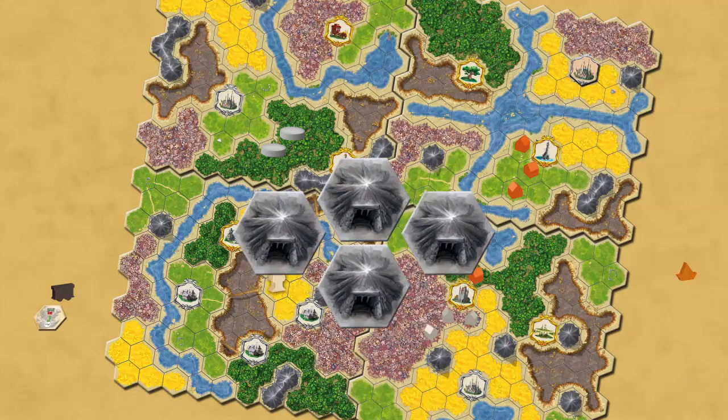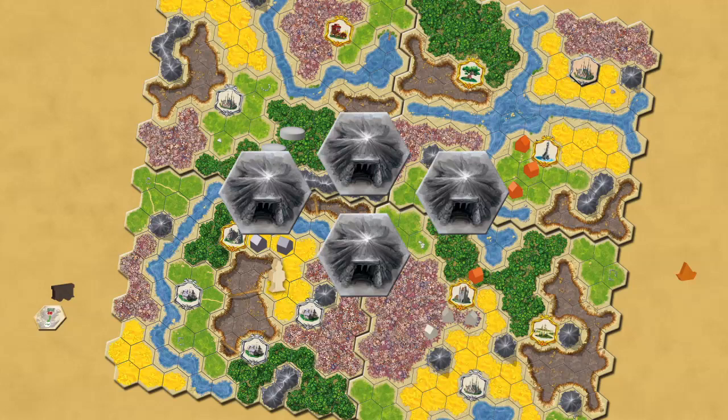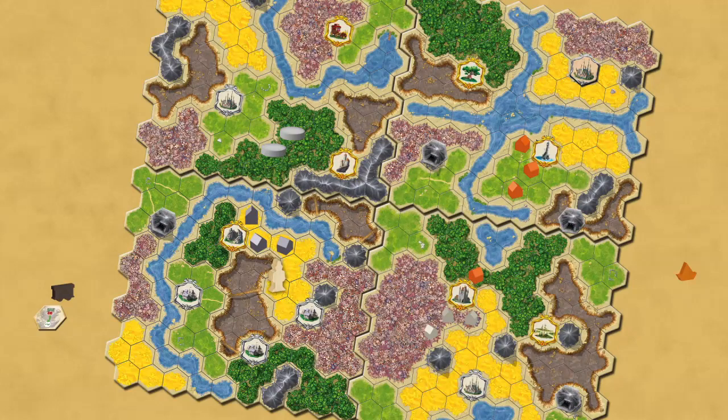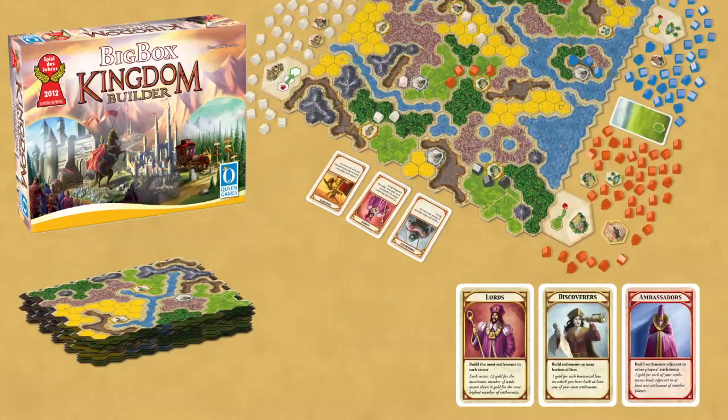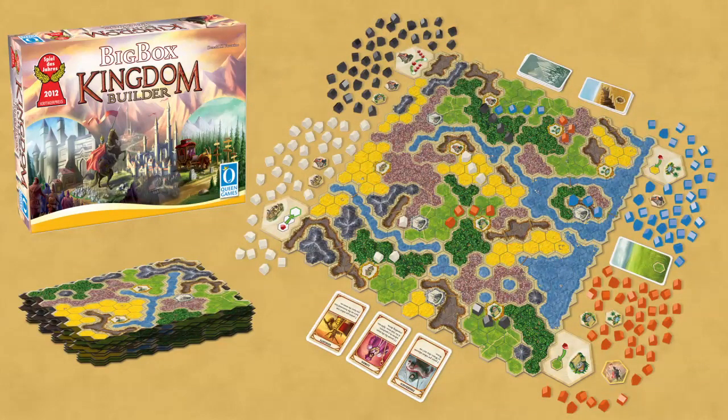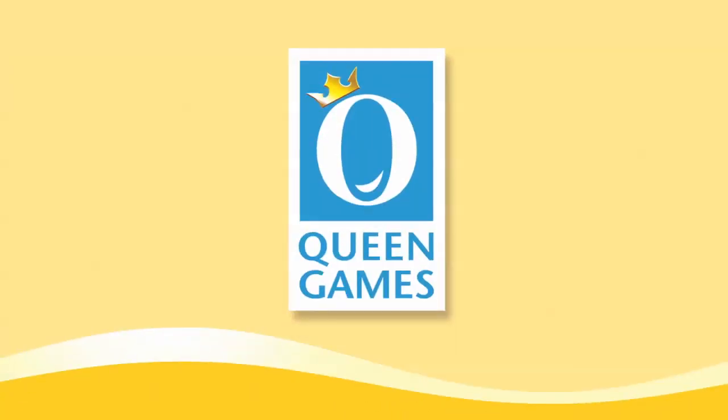The Caves mini expansion introduces caves to the game board. Caves create links between settlements — placing a settlement next to a cave allows a player to place a settlement next to a different cave hex suitable for building, and adds another possible terrain that a player may expand to on their next turn. With so many different map layouts and scoring condition combinations, you will always have a fresh experience. The best-selling and award-winning Kingdom Builder is a wonderful game to enjoy with family and friends.